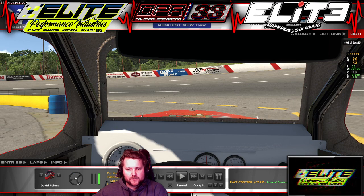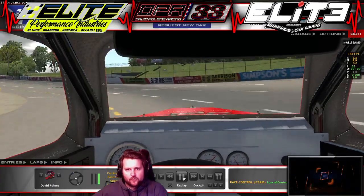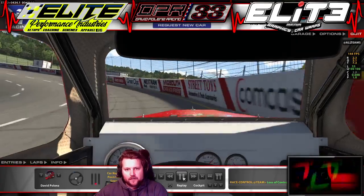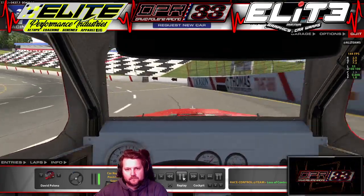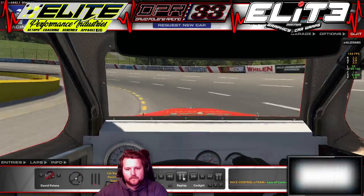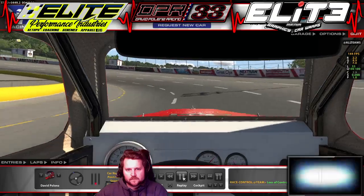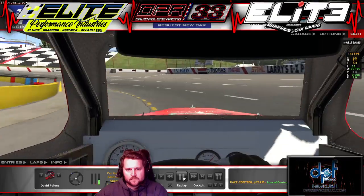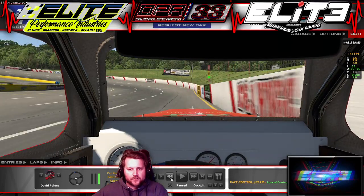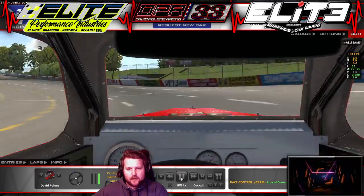We're going to show you a quick qualifying lap and just how to get it done and sit on the pole in a top split race. We're going to come right off pit road and run this whole lap so you can see it without talking first, and then I'll break it down. That's our qualifying lap — pretty fast, sat on the top split race tonight.